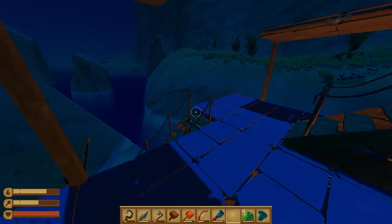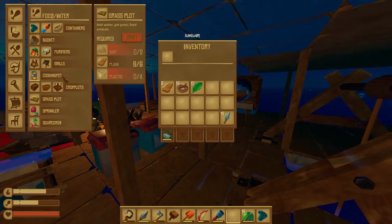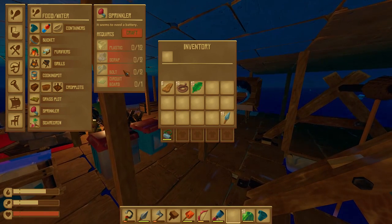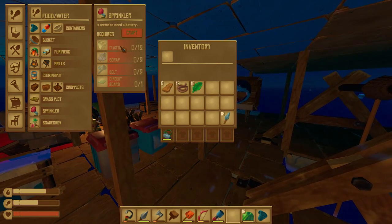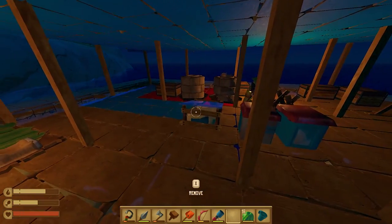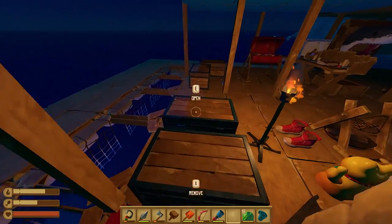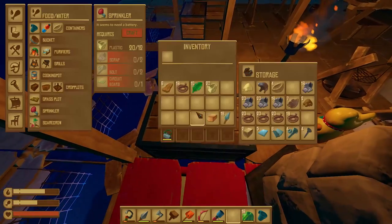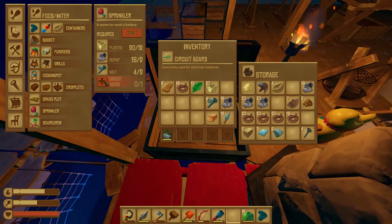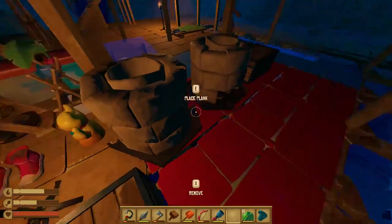Is he just gonna chill up here with us? Where was that sprinkler recipe? A circuit board, a bolt... it seems to need a battery too. I want to craft this just to see what it is — scrap, bolt, circuit board. He's just hanging around. These things need a sprinkler system, I think they're dry already. I gotta fill up the water. Working on it — circuit board. Is copper vine goo to copper?